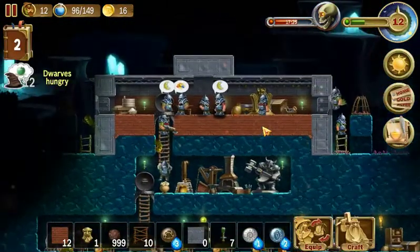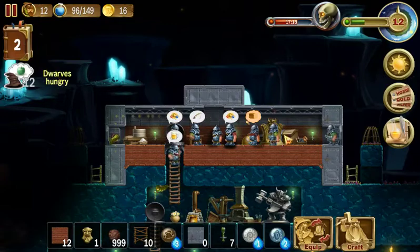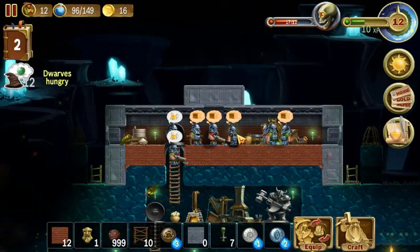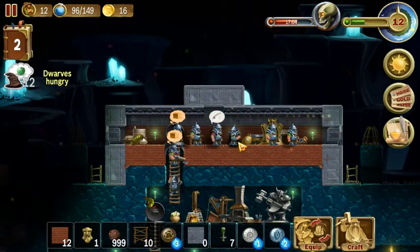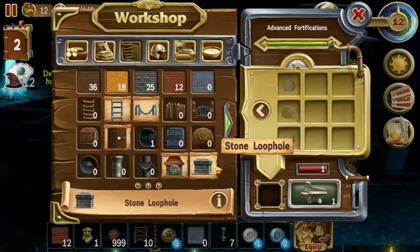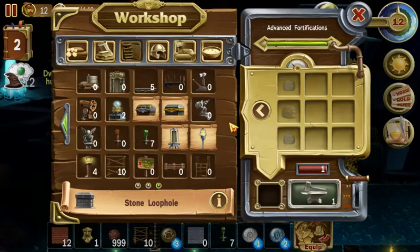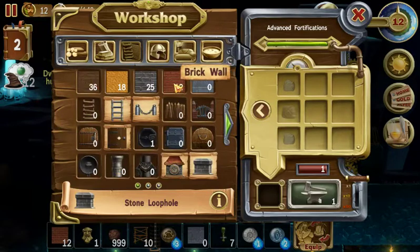If you guys have any suggestions as to how to deploy the Tesla Towers in a way that they're safe from Gargoyles, let me know. I mean I can place them inside the shelter, but I let enemies inside the shelter to fight them and they can easily break whatever's inside. Perhaps some structure like a stone loquo — let me see what else we have. Thought there was something else made out of bricks, but apparently not.